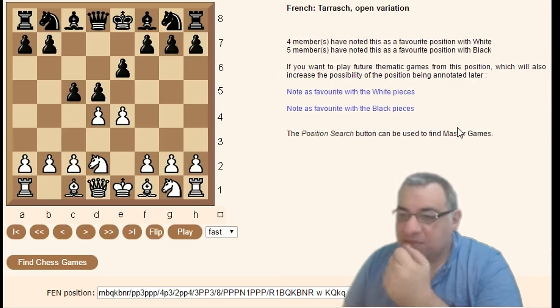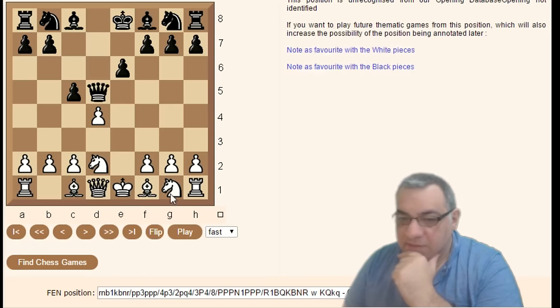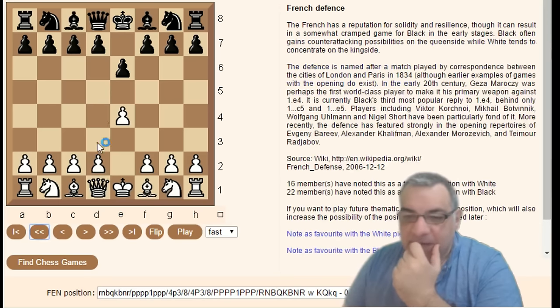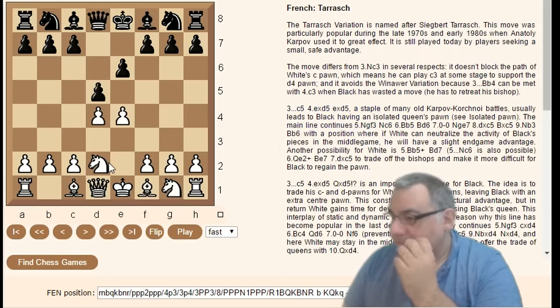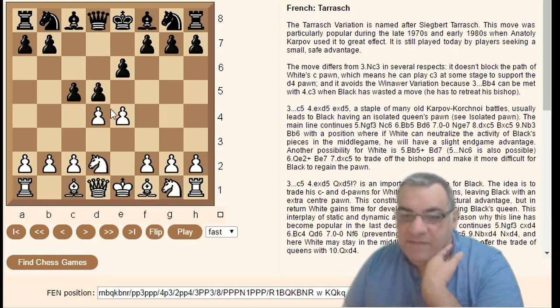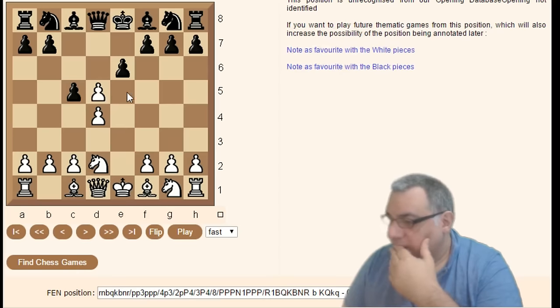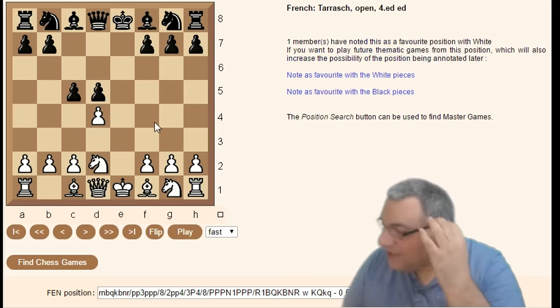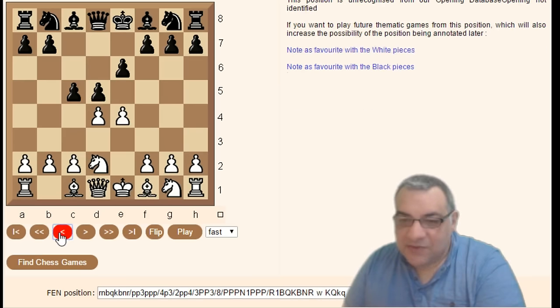Playing c5 instead of Knight f6 encourages a more open game — it's called the Open variation. Without pawns in the center, the position becomes more open and tactical. Within here: ed Queen d5, Knight f3 cd, Bishop c4 — Queen going back to d8 is the Gavazzi variation. Going back to Knight d2, c5, ed ed — this is just called the ed-ed line. Knight d2 c5, ed ed, Knight f3 Knight c6 is the Open variation main line.